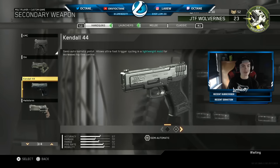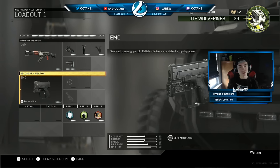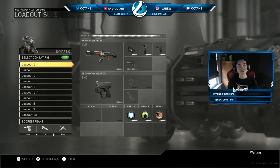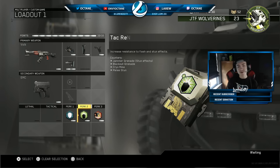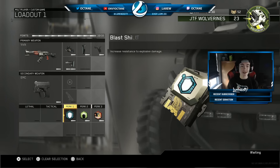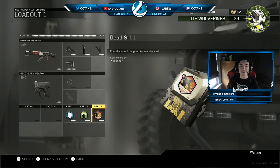You have your EMC. Your only two pistols you can use are the Kendall 44 and the EMC. I like the EMC because I have a really good trigger finger. It doesn't have a cap on its fire rate, so it's like the MR6 from Black Ops 3 — that was my baby. Getting into the perks, you only need three perks in this game: Blast Shield, which is like Flak Jacket, Tac Resist, Tac Mask, and Dead Silence.